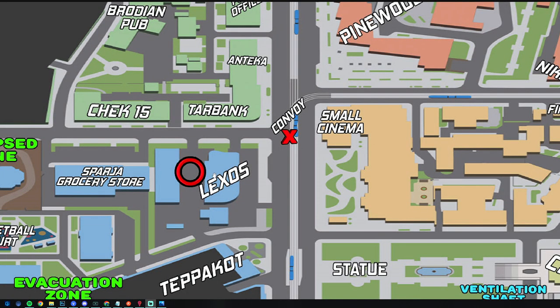Here's a map of Streets and the area where you use this key is behind the Lexos building. Just be cautious when you approach this area because Gluhar and his guards do have a chance to spawn here. The area where my PMC will be starting is just out on the main road at the intersection next to the convoy.